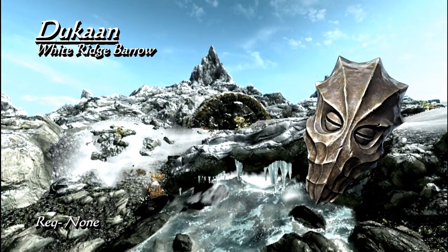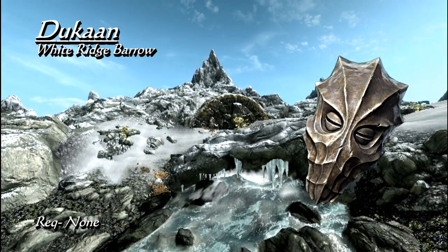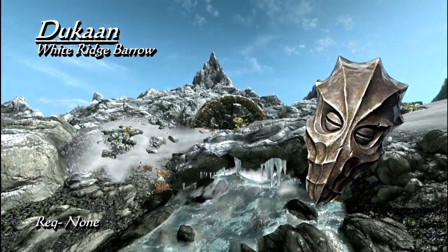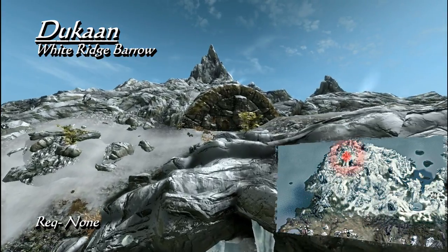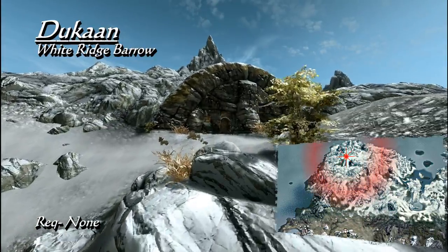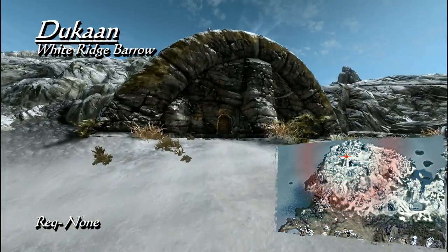The third in the set of elemental masks is Dukaan. Its base armor is identical at 23, and this gives a boost to your frost-based attacks by 25% and resistance by 50%. Dukaan is in White Ridge Barrow, in the northern mountains of Solstheim, and a quest is not required to get this mask. This is also where you are able to craft the Spider Scrolls, a way to thwart your enemies by throwing spiders at them.